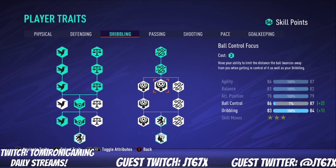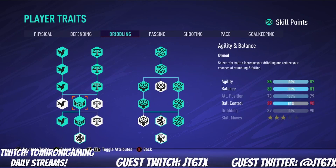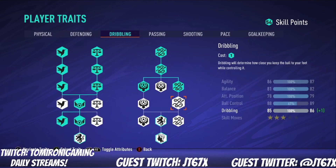As a CDM you don't really dribble a lot — the only time you would is in a 4-2-3-1 pushing into center mid. But even then we still have high dribbling, up to 86. So to confirm the skill tree: on the left side, three agility, three balance, then Agility and Balance, Agility Speciality, and Agility Advanced Focus. On the right side, just one ball control and one dribbling. That explains why the balance stat dropped slightly.